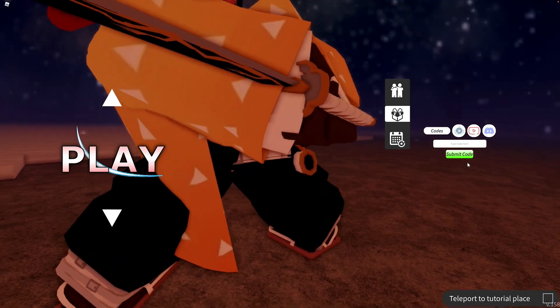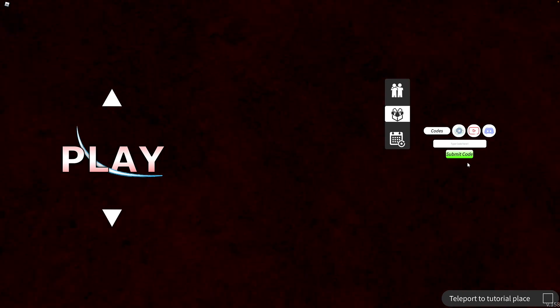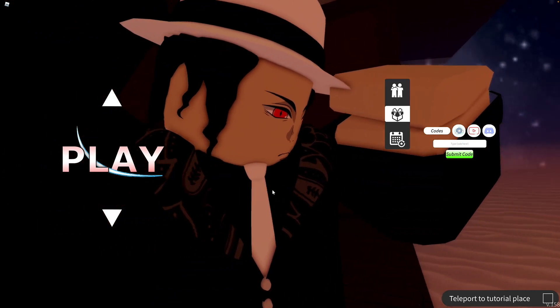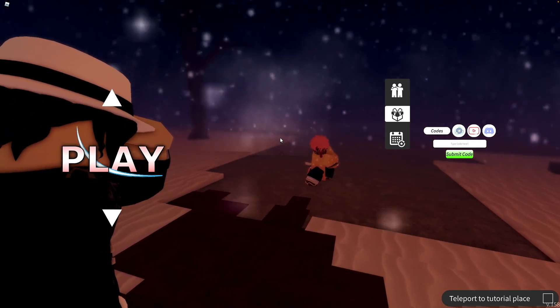And if you are already in-game, I believe you can click on M on your keyboard, or if you're on mobile, just hold down your screen — a menu page should pop up. Then I believe you click on the book, and then you can enter in codes there.